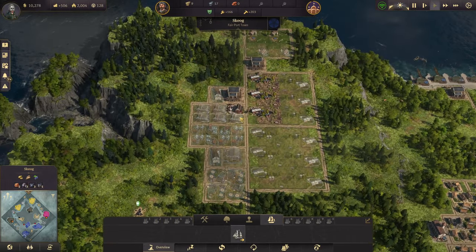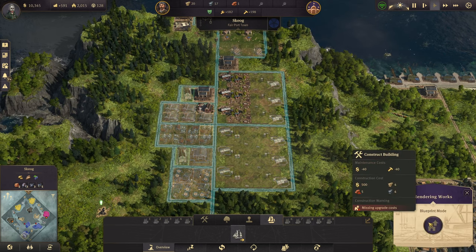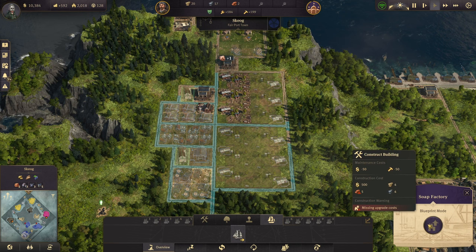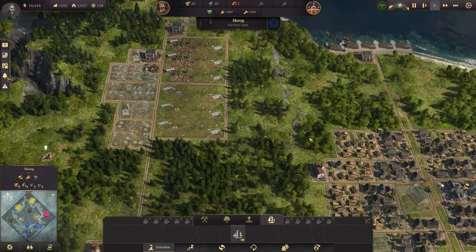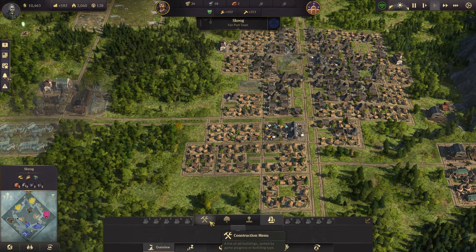And then we need more slaughterhouses — so we need five, we need another ten, and another five, so we need 20 bricks basically.